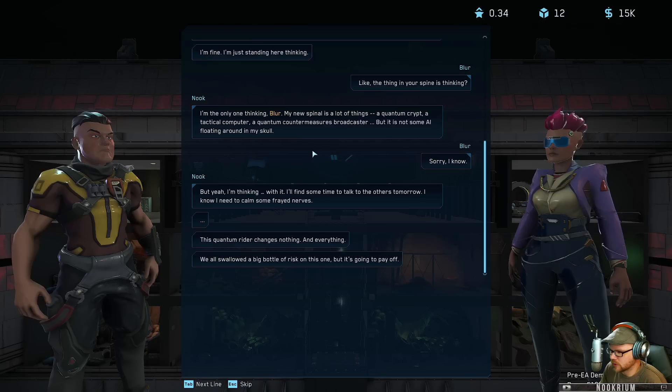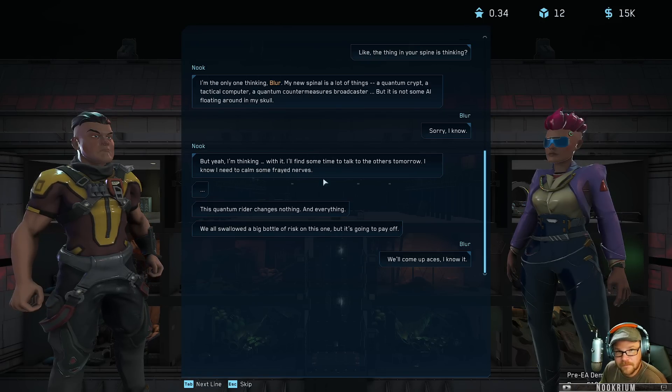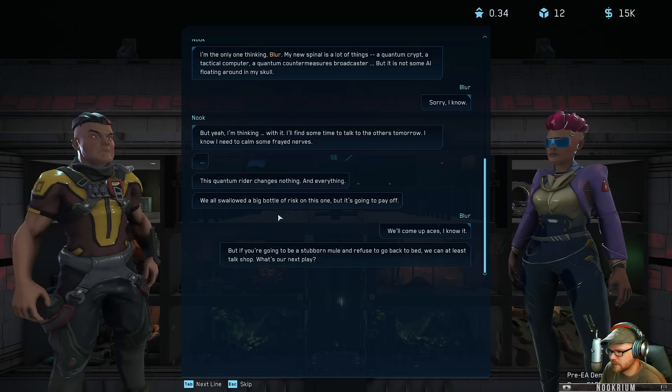I'm the only one thinking Blur - my new spinal is a quantum crypt, a tactical computer, a quantum countermeasures broadcaster, but it's not some AI floating around my skull. No sorry, I know - how dare you Blur. I'll find some time to talk to the others tomorrow - I need to calm some frayed nerves. Quantum rider changes nothing and everything. We all swallowed a big bottle of risk on this one, but it's going to pay off.